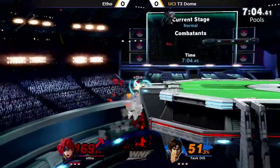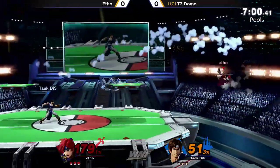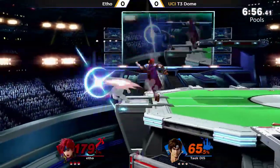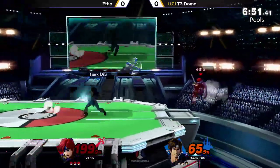I honestly feel that Richter and the Belmonts are going to become the new Robin of the game. It's a dash attack. T3 always has some superior frame data and speed in his actions.